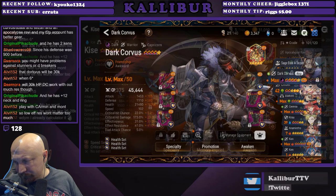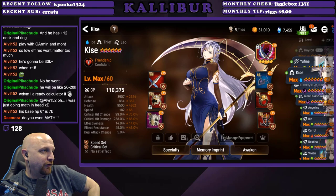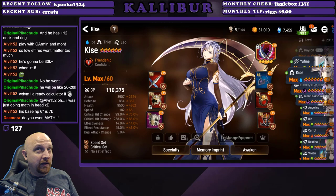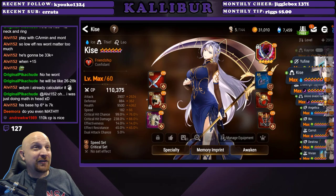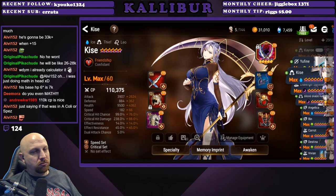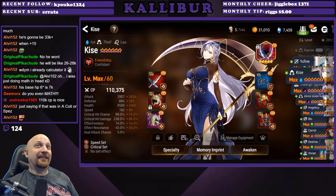We got a Kisei flex from Immortal: 'My main water DPS on EU.' This is a sexy Kisei — I may have just fallen in love. Rocking RNL, which has a 20% chance to be granted an extra turn at the end of turn — could be absolutely devastating with her. 110k CP, speed and crit set, 3907 attack, 182 speed, 99% crit chance, 238 crit damage. I would not want to be hit by this girl — S3 proc, proc RNL into an S2, things are getting hot! Immortal, GG!